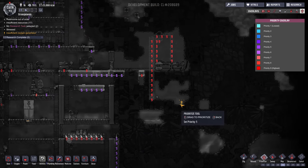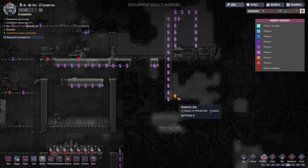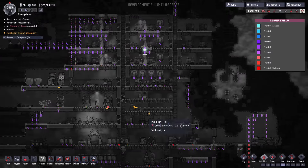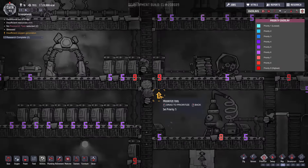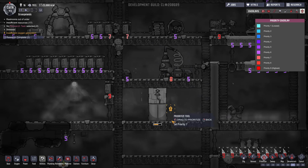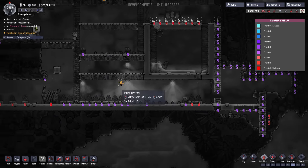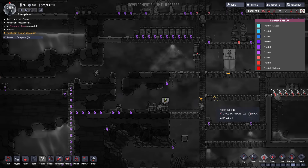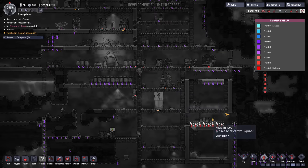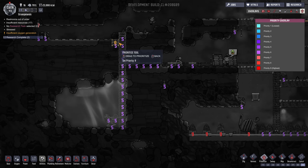I gotta change some priorities. I'm gonna reprioritize this stuff to sixes. I know I wanted to get that morb — I'll leave the ladders as eights so we can get it. Everything else is five. I'm gonna leave the food as high priority. Leave those mopping tasks. Let's make sure that doesn't need to be nine. Right now they don't have a lot of high priority stuff — just that ladder and the mopping. This right here I want them to definitely work on.